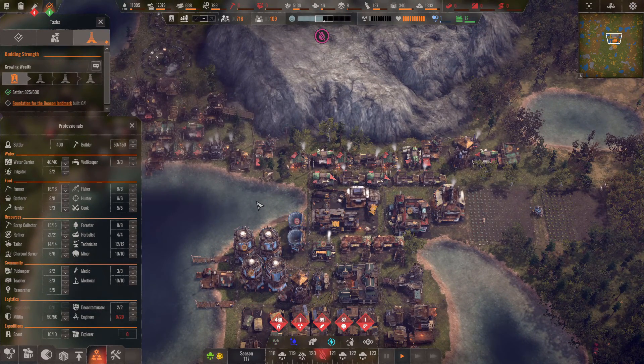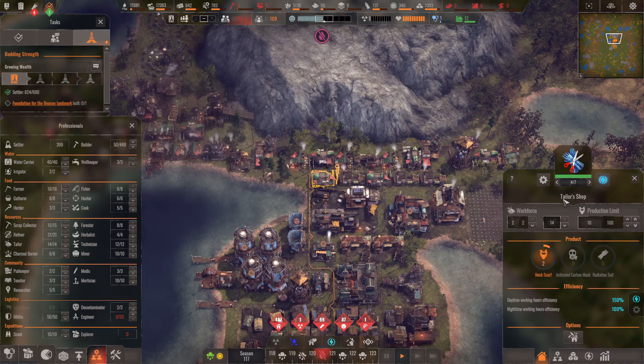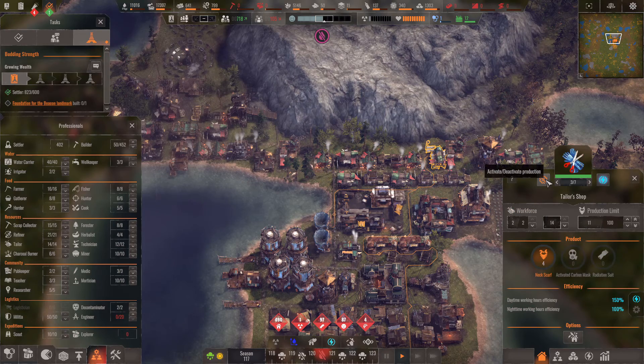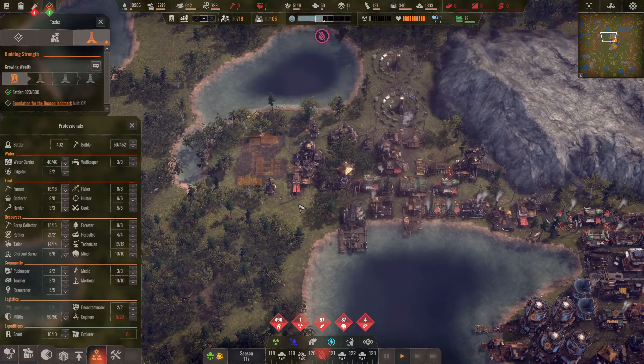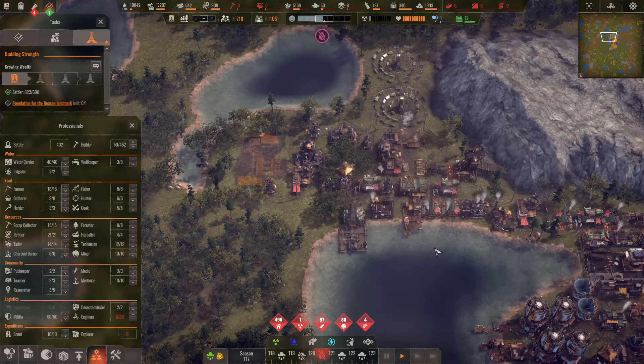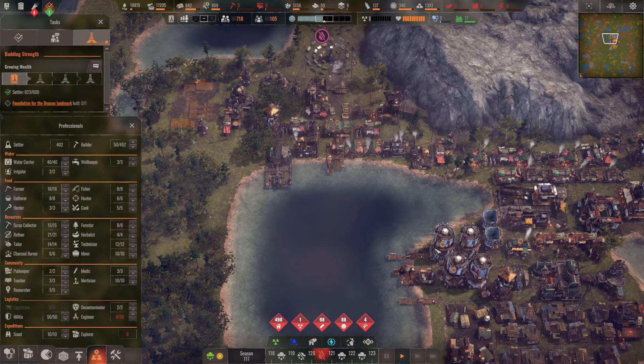I've been thinking while I wasn't playing — I think I need to make a ton of tailor shops. I mean quite a few of them. It would be a nice feature if we could move buildings rather than demolish them. The only problem is I'm going to run low on cloth, so that's going to be our issue. I'll hold off on that for now.